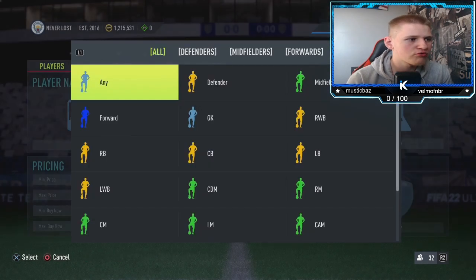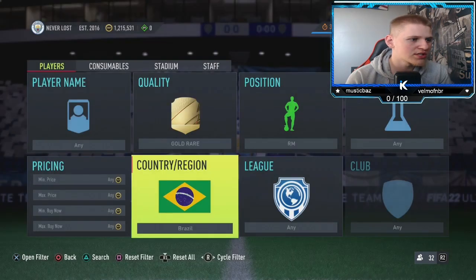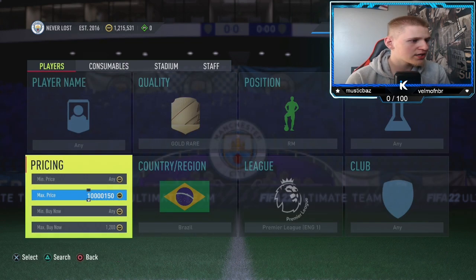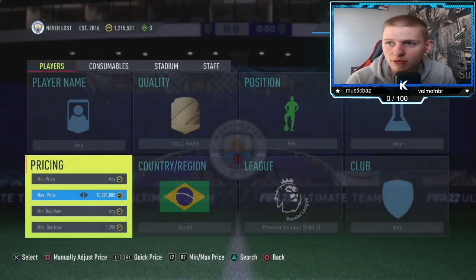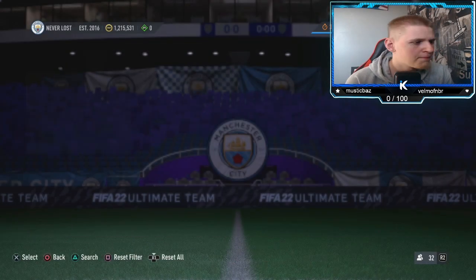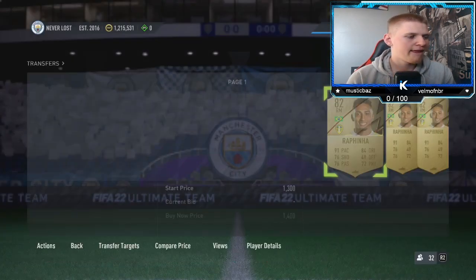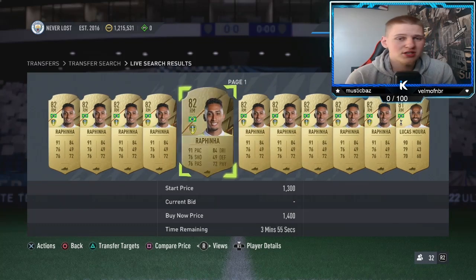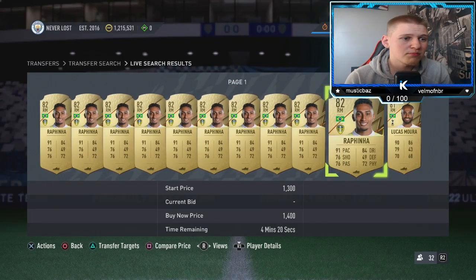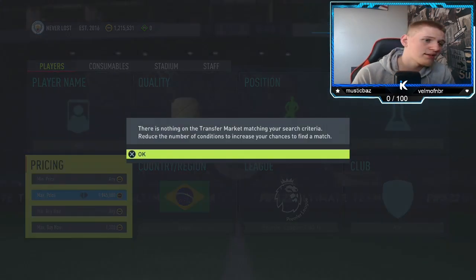Starting off, it's going to be gold rare. Position, you want to go to right mid. Nation, you want to go down to Brazil. And then league, you want to go to the Premier League. Just find the buy now — keep going up. I think it was 1.3k last time I looked. Can we sell them for 1.4 or is that too high? At 1.43 minutes they're going to take pretty much the hour to sell or they might not sell, so I'd probably leave that and go for 1.3k as they're going to sell pretty much instantly.